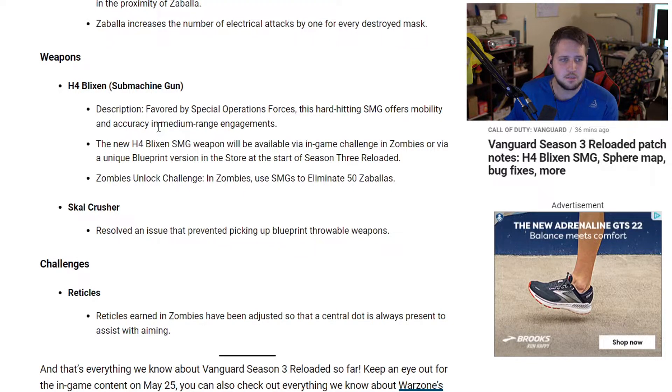For weapons in Zombies, the new Blixen SMG — favored by special operations forces — will be available in Zombies via end-game challenges, or as a unique blueprint version in the store at the start of Season 3 Reloaded. So there will be a blueprint available if you'd rather just buy it instead of going through the challenges.